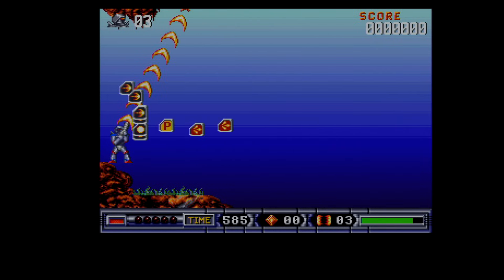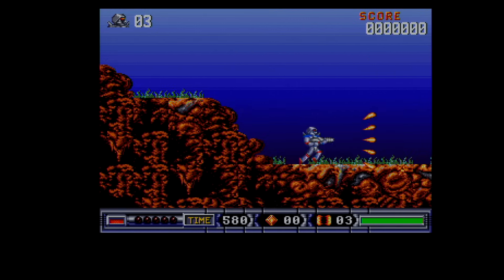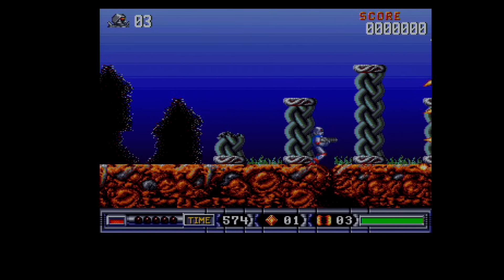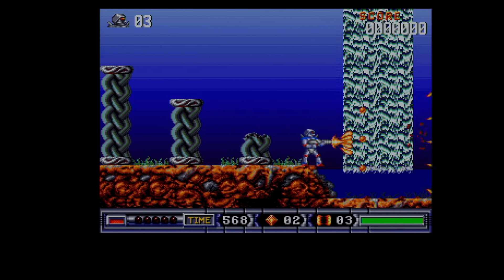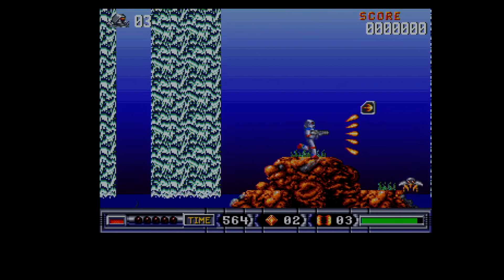And here we go. Go left and pick up a load of power-ups. You can have the standard shooting like this, or you can press the fire button and stand still and unleash a kind of directional laser. And you can also press the space bar and turn into a really bladed thing that kills everything and is indestructible.